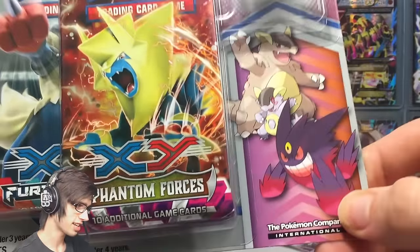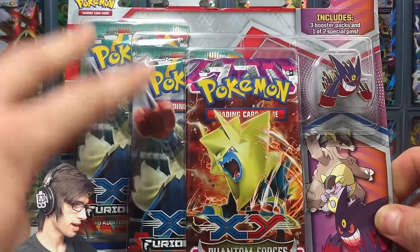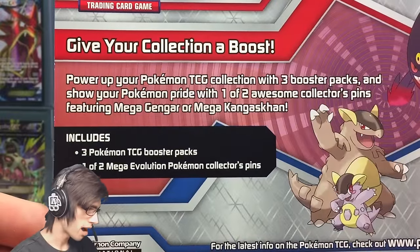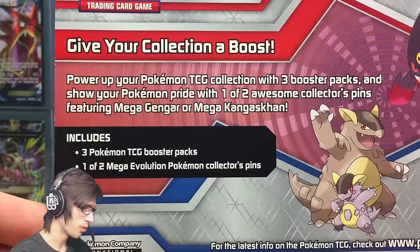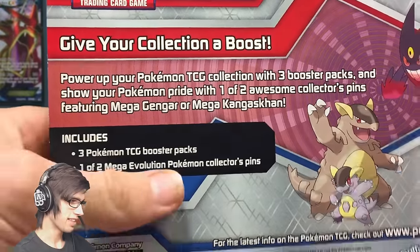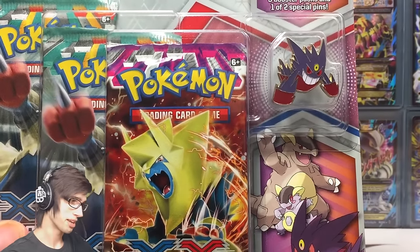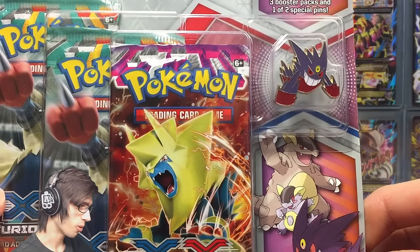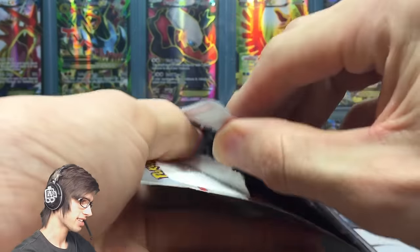This one comes in a duo just like every other blister these days — you've got the Mega Kangaskhan and Mega Gengar. You've got two Lucario packs and a Phantom Forces pack. The back says it comes with three booster packs and one of two collector pins featuring Mega Gengar or Mega Kangaskhan. I got this one from my local Big W on special for $15, which is about 12 USD — excellent value.